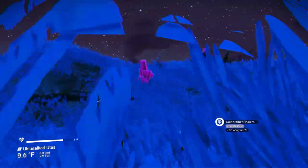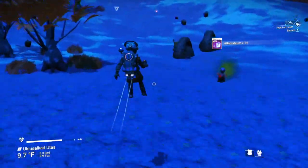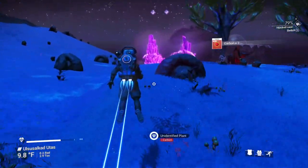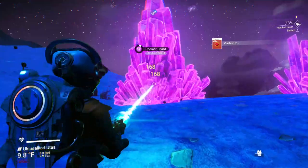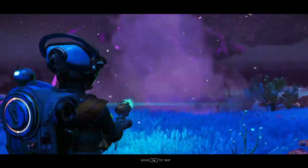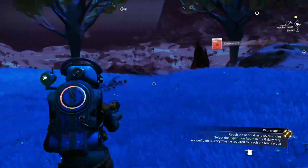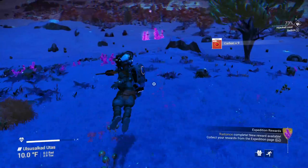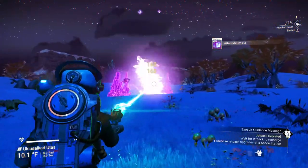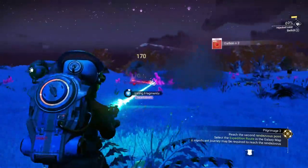Heading toward them. I'll grab the bigger nodes for the atlantideum — you get a lot more from the large ones. One, two, three radiant shards found. Another one there, and a bit more atlantideum. It's not so much the radiant shards I'm looking for, it's the bigger ones that have the atlantideum since you get far more from those.